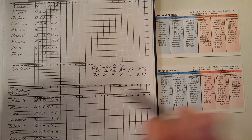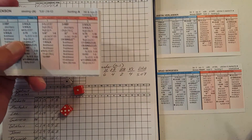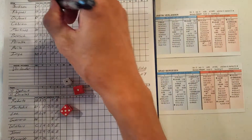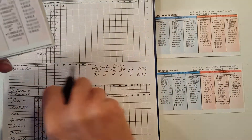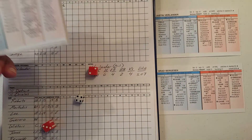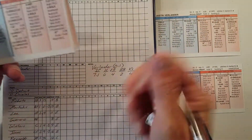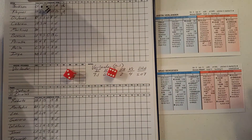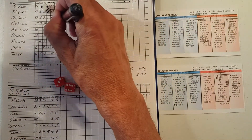Austin Jackson will lead it off against Brad Burgesson, the right-hander. It's a 1-6, and that's a fly out to center field for Jackson. Will Rhymes, a lefty — 4-5, fly out to right field. Magglio Ordonez, a 2-9 versus the righty, is a strikeout. Three up, three down for the Tigers.